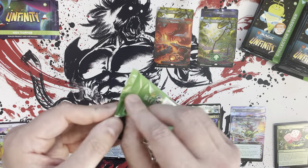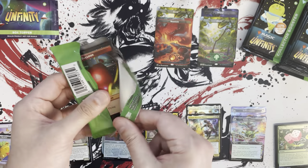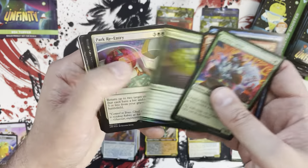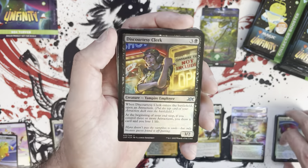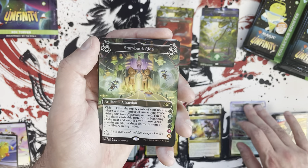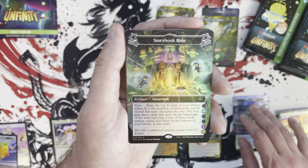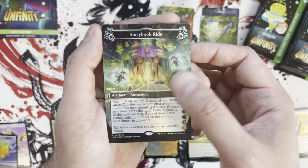Two packs in — we have a couple of galaxies in that last slot but none of the space lands yet and no shocks yet. The shocks I think are going to be very tough to come by. From what I'm observing, it looks like about maybe one per box on average, aside from the box topper. The galaxy shocks seem a little bit harder to come by — they might even be one per two or one per three boxes.